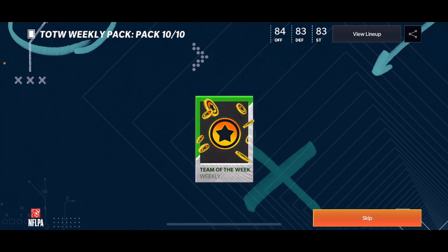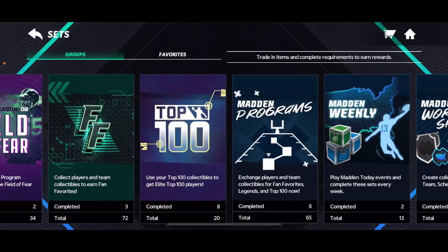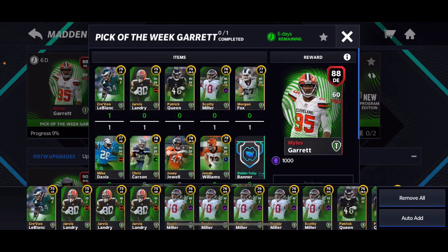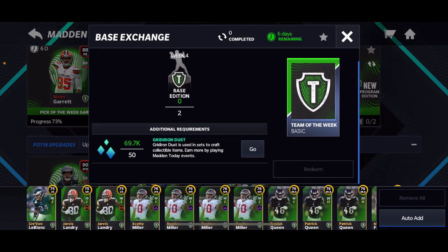I don't even know if you can pull elites out of these because the elites are all like program players, so I'm not sure if you can even pull program players. Last pack — trash. Okay, let's see if we got enough players. I didn't even open up the really really good one. Let's just see if we can get this and we are two players down.